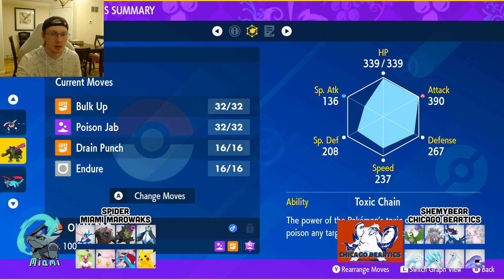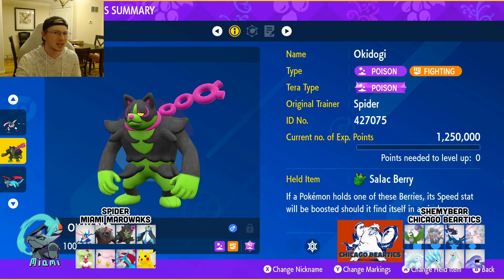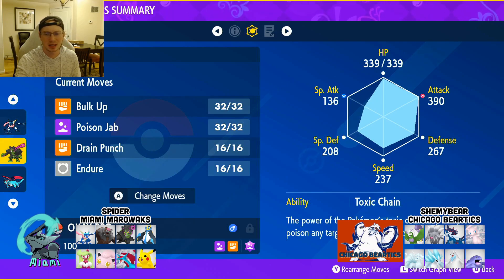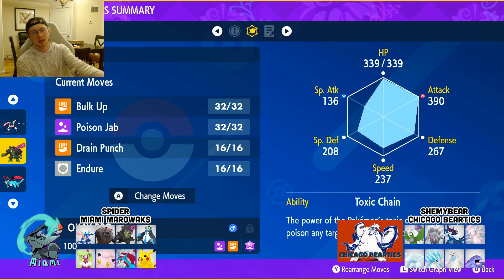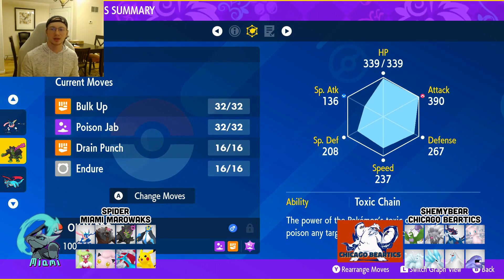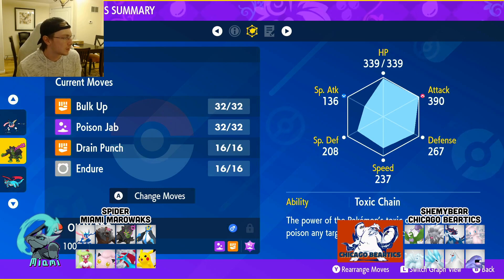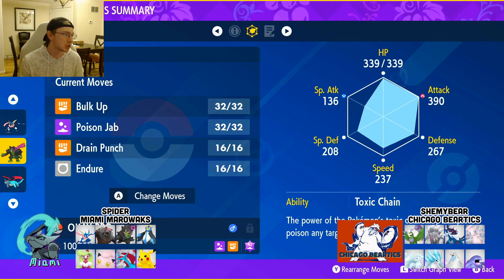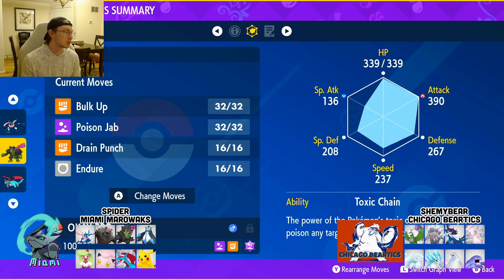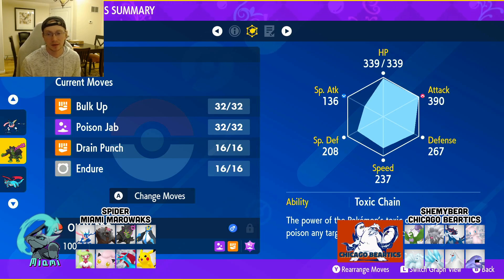Next up is our Okidogi — look at this guy — with the Salac Berry. The Screamtail has Rocky Helmet, just in case he brings a Choice Scarf Annihilape that's U-turning around, so I get a little bit of chip. Okidogi is 88 HP, 252 Attack, 4 Defense, and 164 Speed with the Salac Berry. Toxic Chain and not Guard Dog because there's no Intimidators here obviously. The moves are Bulk Up, Poison Jab, Drain Punch, and Endure.